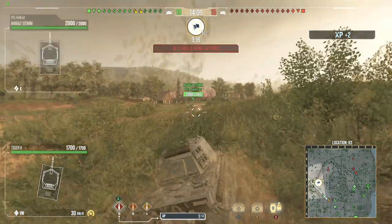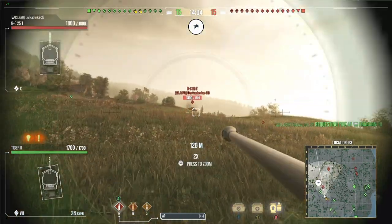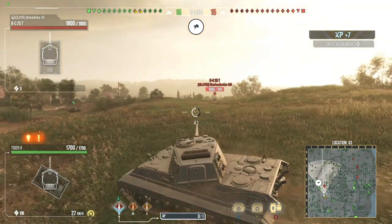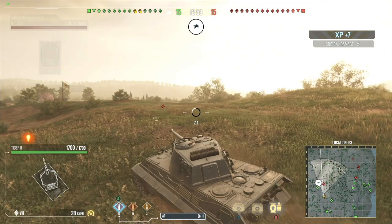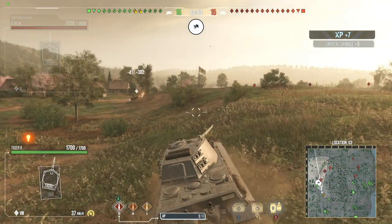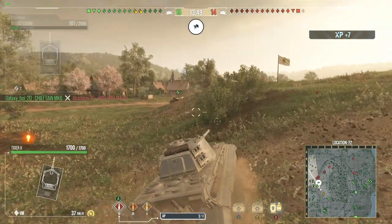Shell velocity-wise, your standard rounds are 1,100 meters per second, your premium APCR rounds are 1,375 meters per second, and your high explosives are 1,100 meters per second with 60mm of penetration.